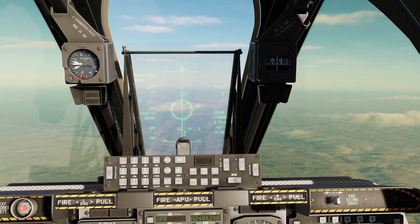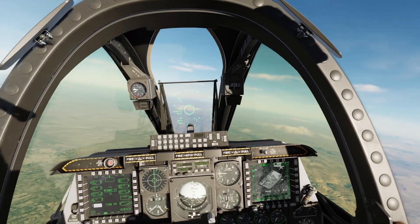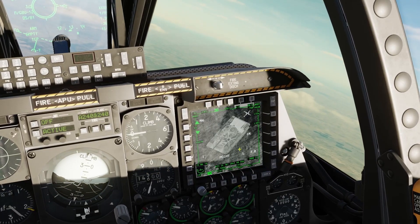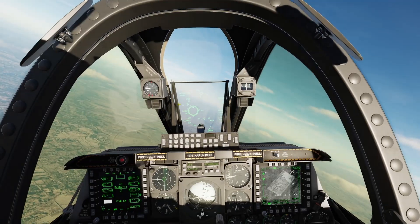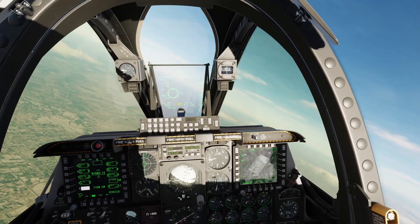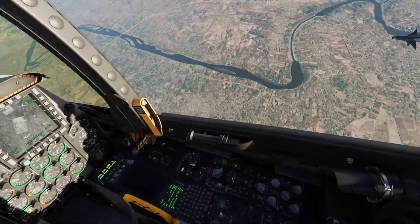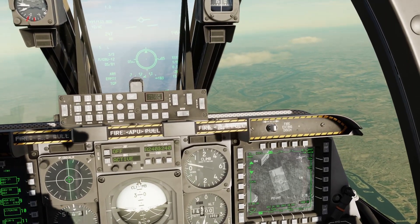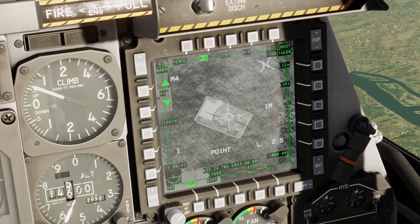Fly towards the target, keep pressing and holding weapon release — pickle. You can see it dropped. Then press your nose wheel steering button to turn the laser on. You can see the laser is firing because the L will be blinking on your TGP as well as on the left side of your HUD. You can see the countdown on the TGP as we wait for the bomb's impact.